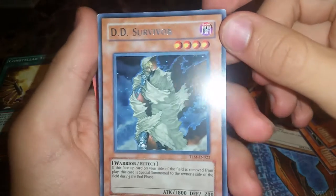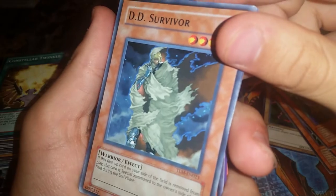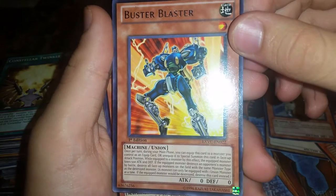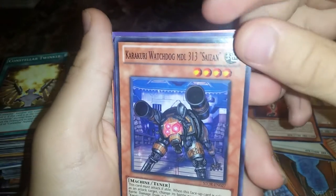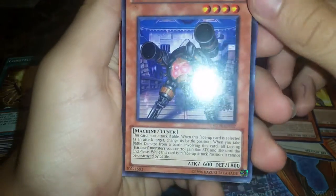D.D. Survivor — also rare, but it could look common. Buster Blader — really awesome. During your main phase you can equip it. Discards from it too. It's a union monster. Flying Kamikari MLD-919 — really cool stuff.